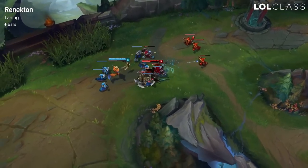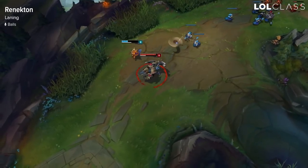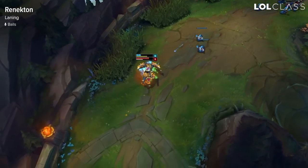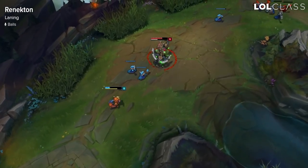If they're a ranged champion you want to grab E next, and E onto them when you have 50 fury to get good trades off. When you're level 3 you can E to them, stun them, get a good trade, then back off or all-in if you think you can kill them.